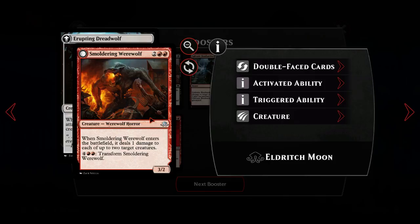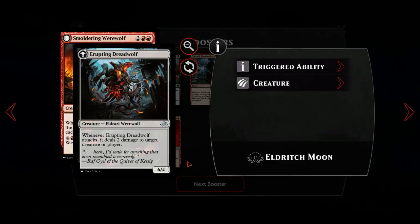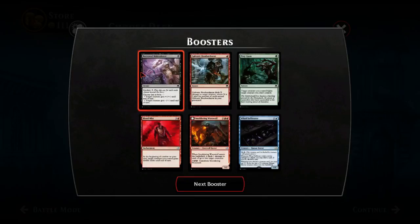Smoldering Werewolf: two red red for a two-two creature werewolf horror. When it enters the battlefield you deal one damage to each of up to two target creatures - that's pretty good, that will get into your werewolf deck. For four red red you can transform it into a six-four. Whenever it attacks it deals two damage to a creature or player, which is very good - this would probably make it I think.